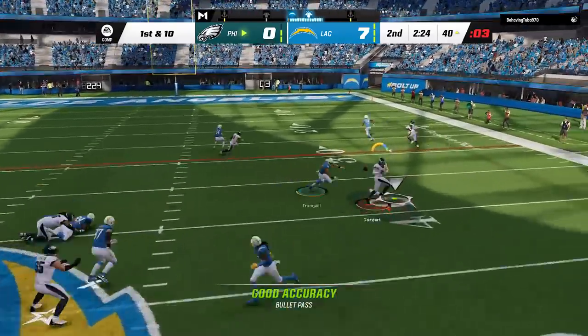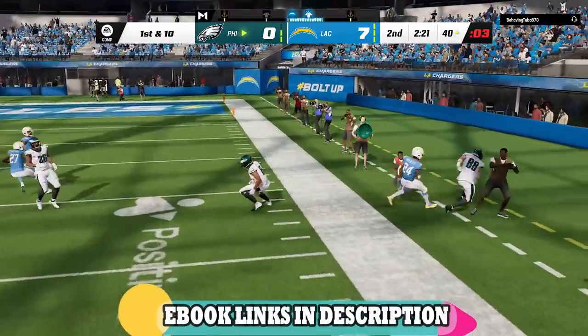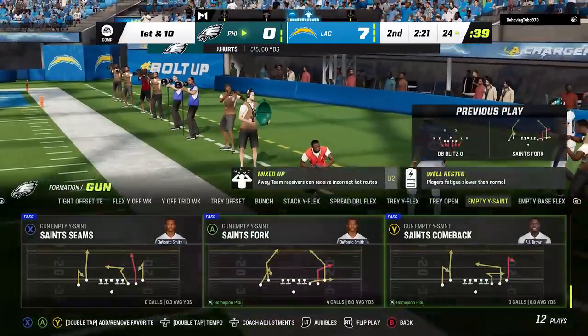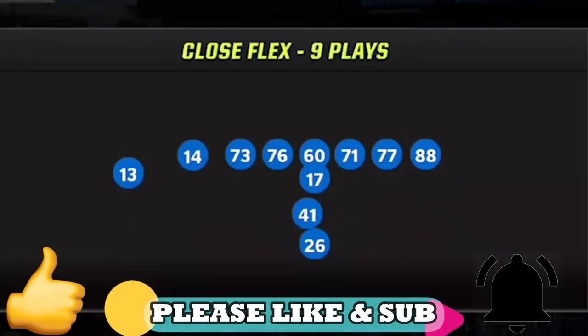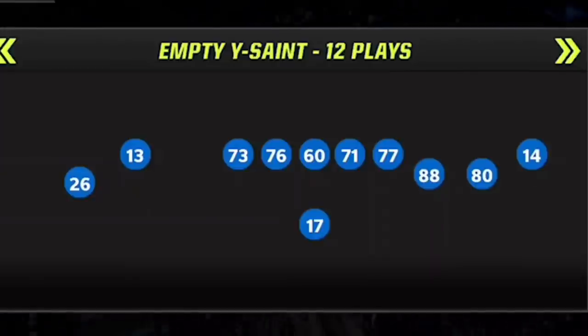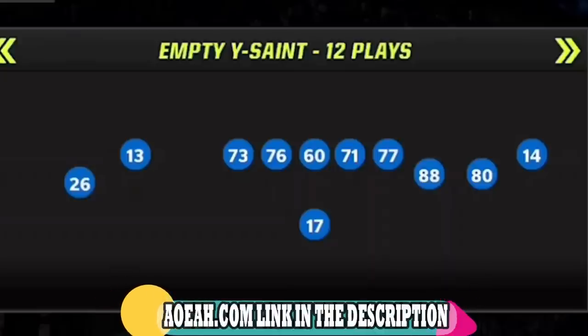Today's offensive video is going to be out of my brand new New Orleans Saints offensive ebook. I'll have a link in the description if you guys want to check that out. I also have this on my Patreon and my community tab. The offensive formation I'm using today is going to be the Empty Wise Saint, also called the Eagle Age Slot if you're using custom playbooks — I know that confuses a lot of people based on the questions I'm getting in the comments.